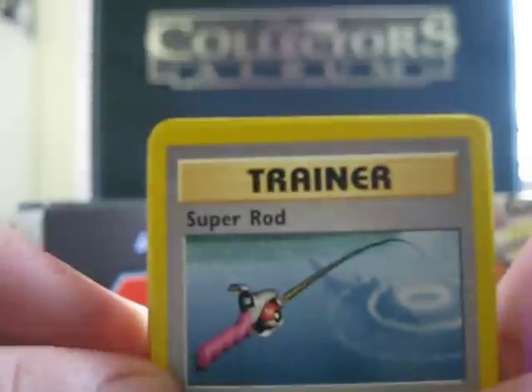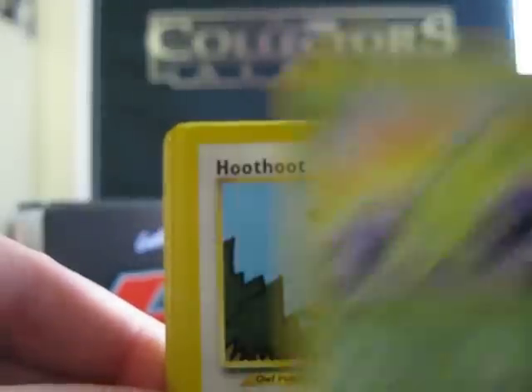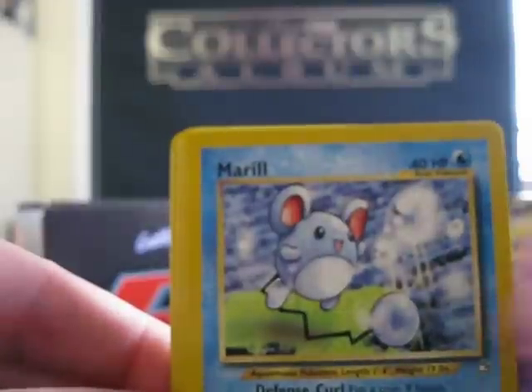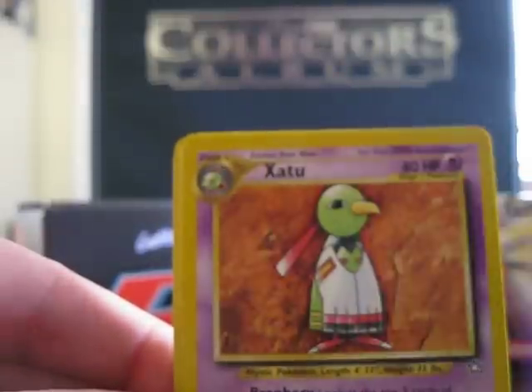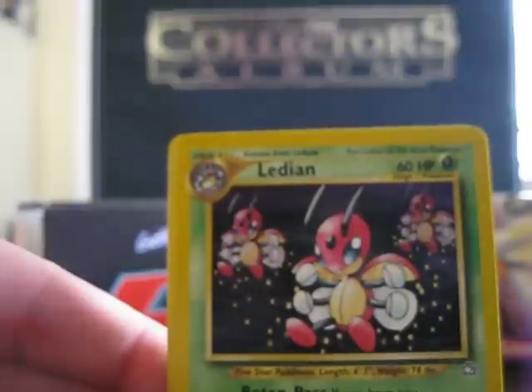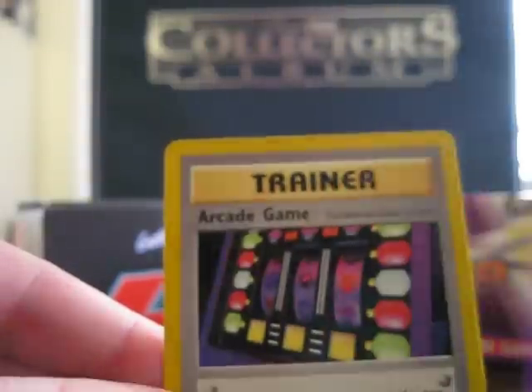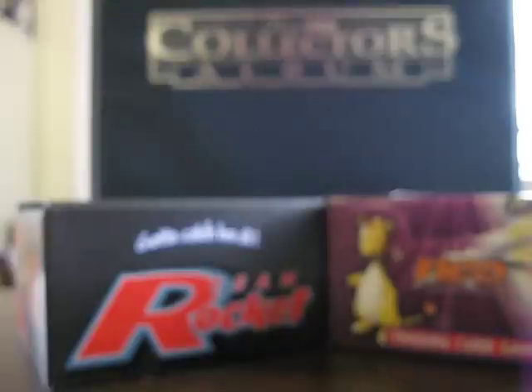Okay, so I'm down to three packs. Super Rod, Chikorita, Hoot Hoot, Chinchou, Ladyba, Marill, Granbull, Zatu, Ledian, Water Energy, and my rare — Arcade Game. Got a lot of trainers in this one.